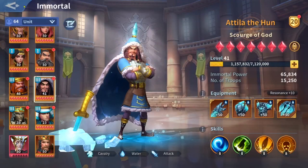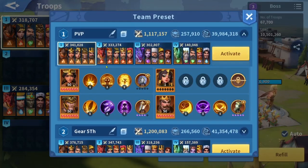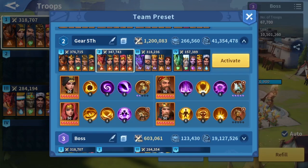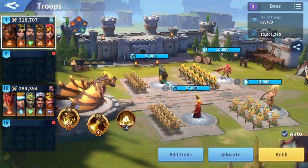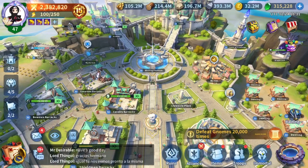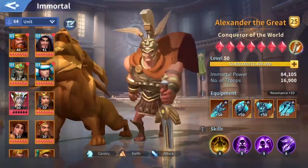On our server, all immortals are maxed to level 50. We are expecting a level 60 soon. As you can see, most of my immortals are at level 50. I also have extra immortals like Lukey, Elizabeth, Attila, and Richard stacking as much EXP as possible, because we're expecting castle level 60 and the level 60 cap for immortals to open. My plan is to stack EXP on other immortals.